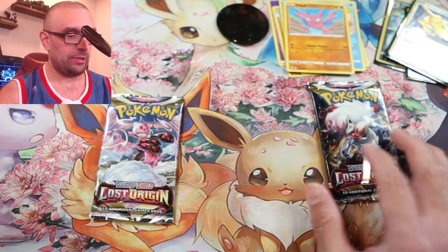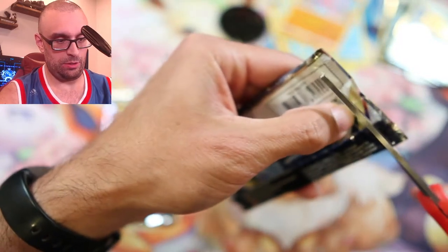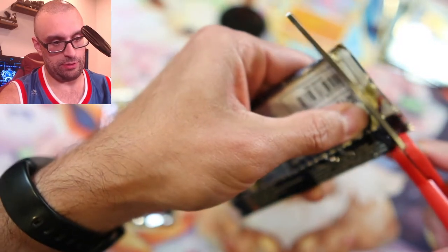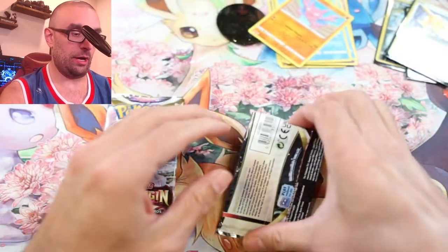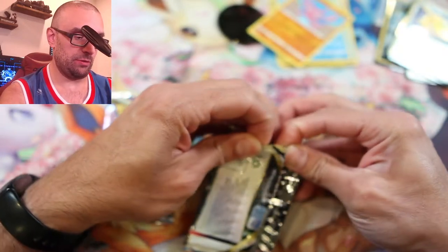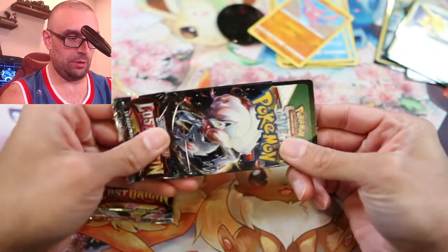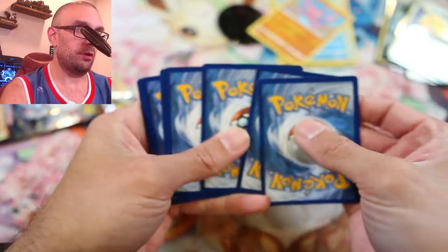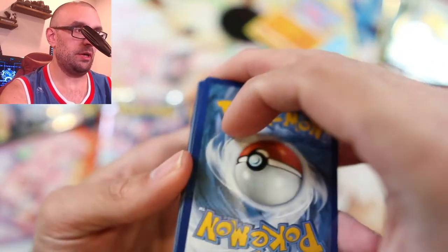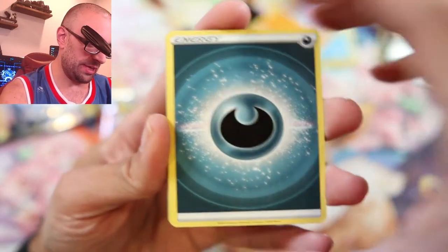Alright, next pack — we're going to go number three. Let's try cutting it open again. Being very careful so I don't cut the cards. The problem with that is you might accidentally cut one card because it could be sticking up, so I'm going to rip this open a little bit. Turn it over, and set it over there — one, two, three, four. A fly flew by, that's always nice.